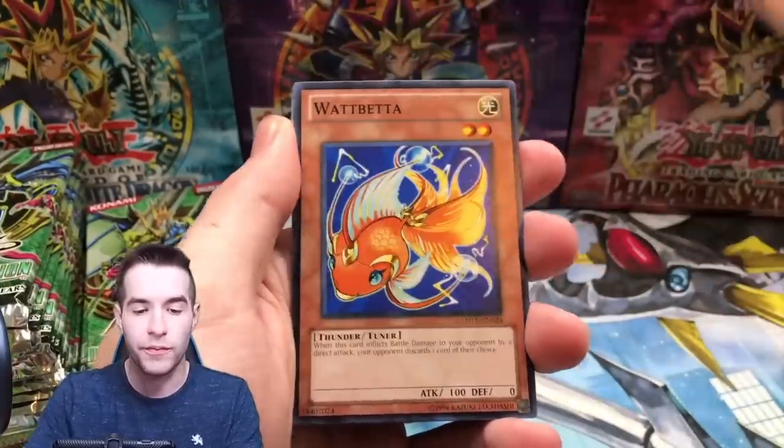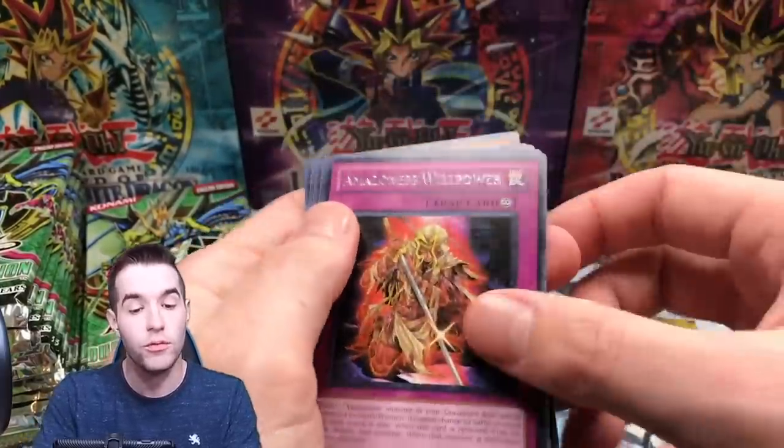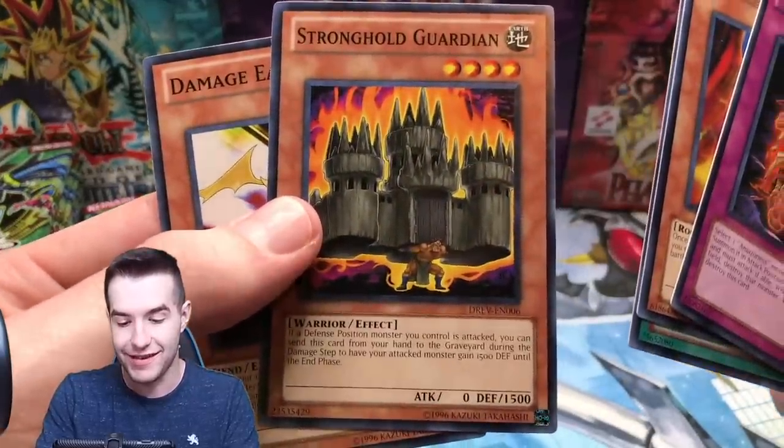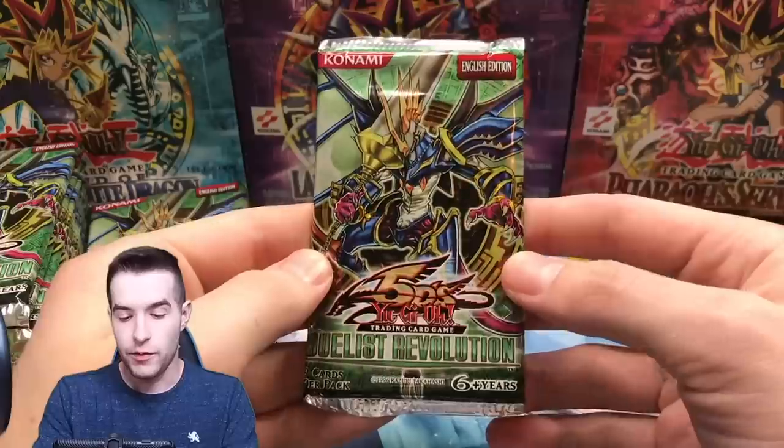Barrier Wave, we got a Bicorn Marium, Wattβ. Oh nice, we got a Willpower again. What is that — Strong Guardian? Look at that, he's holding up a castle. That's pretty cool.